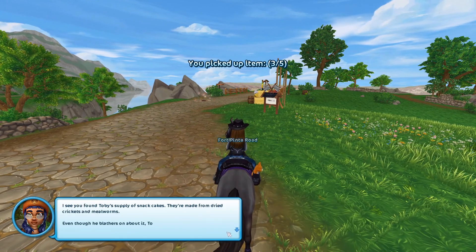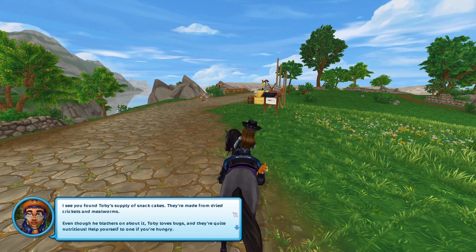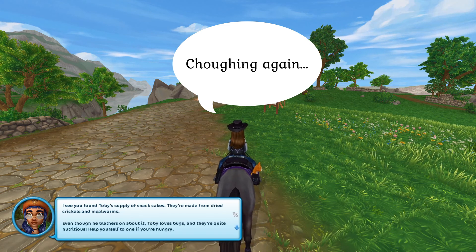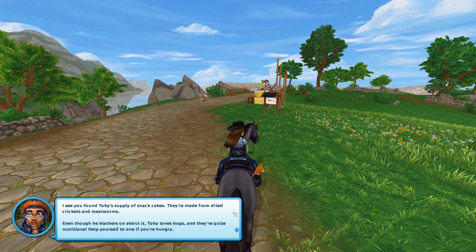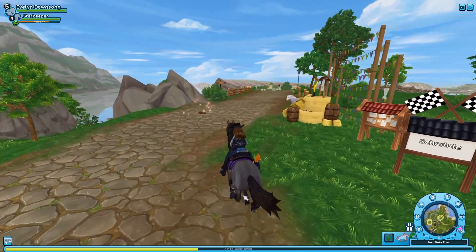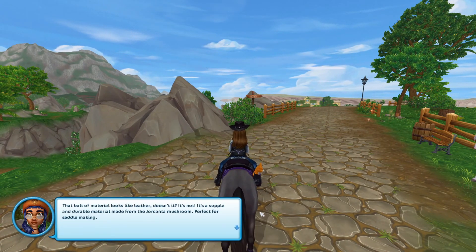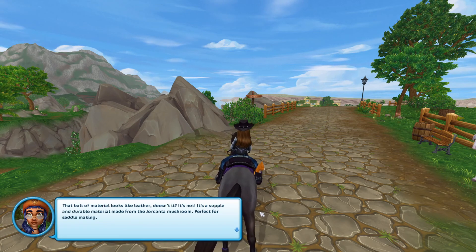I found Tobii's supply of snack cakes. They're made from dried crickets and mealworms. Even though he chatters on about it, Tobii loves them, and they're quite nutritious. Help yourself to one if you're hungry. That bolt of material looks like leather, doesn't it? It's not! It's a supple and durable material made from the Yurkanta mushroom, perfect for saddle making.